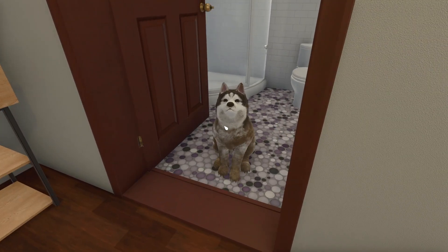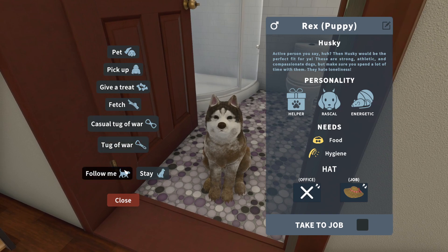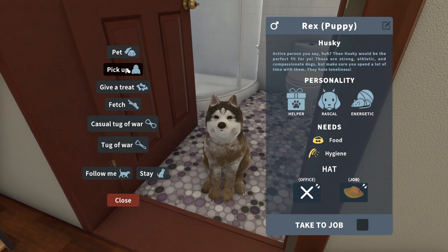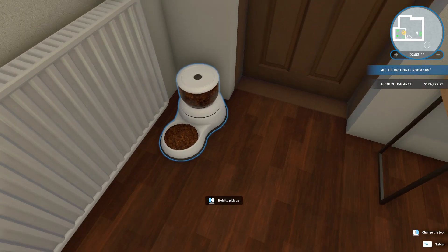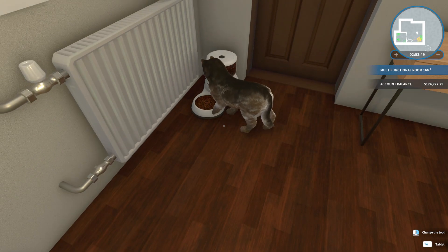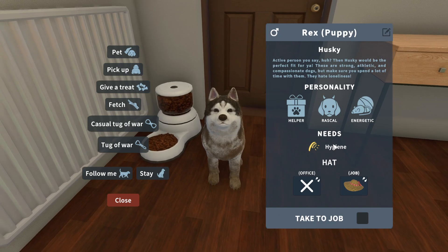Does he have food now? It still says he needs food and hygiene. I don't know how to give him a bath and I don't know how he's gonna eat — this is troublesome. Wait — he's eating! He's eating and it's automatic, it should automatically fill back up. Oh my gosh it did! Now it just says hygiene.